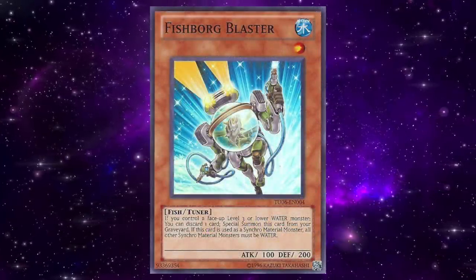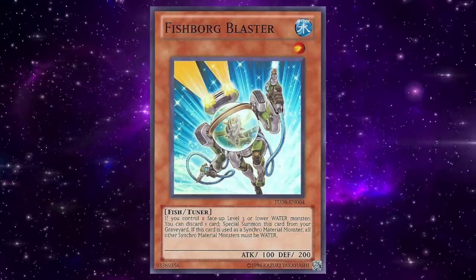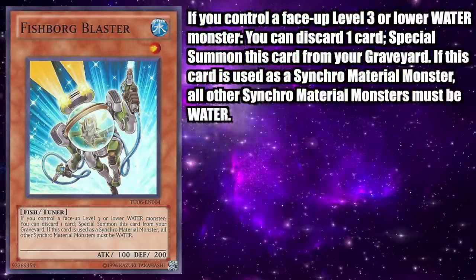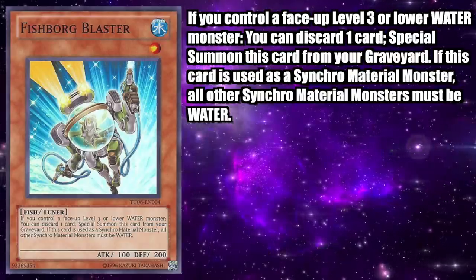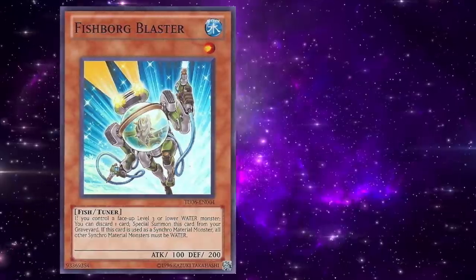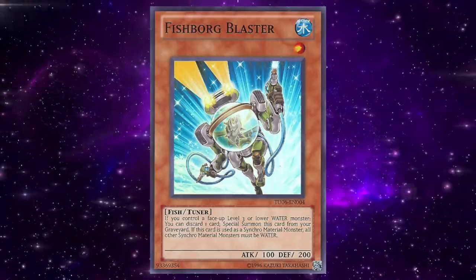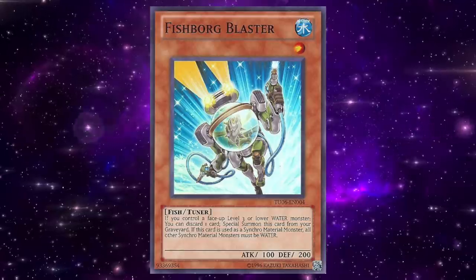Fish Board Blaster is a Water Level 1 Fish Tuner Effect Monster with 100 attack and 200 defense. If you control a face-up Level 3 or lower Water monster, you can discard one card to special summon this card from your graveyard. If this card is used as a synchro material monster, all other synchro material monsters must be Water. We've already gone into great detail in this series about the power that tuner monsters bring to the game, but Fish Board Blaster in particular is an infinitely reusable tuner since there isn't a once-per-turn clause anywhere on the card.